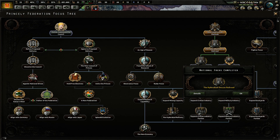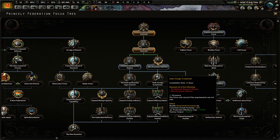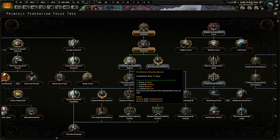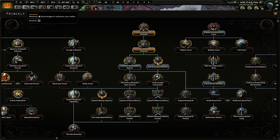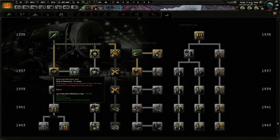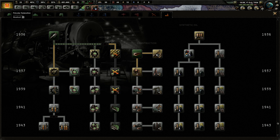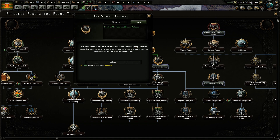We've just finished our national focus where we are building up a little bit more infrastructure — that's pretty good. So what do we want to do next? More infrastructure, or economic reforms that would give us a little bit of a boost towards industrial research? We are nearing 1937, so that would actually be kind of nice to get an early boost here, but it's 70 days — so yeah, let's do this.